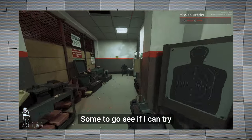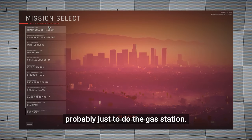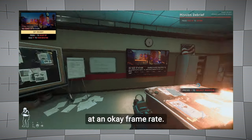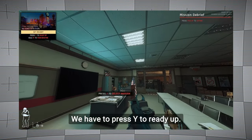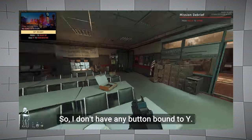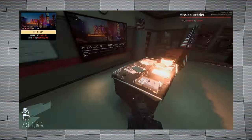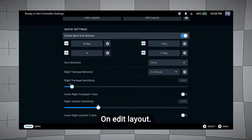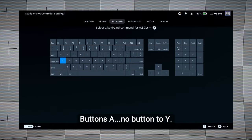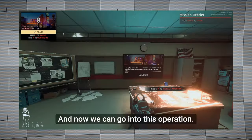I'm going to go see if I can try running a mission with this — nothing too hard, so I'm probably just going to do the gas station. I'm not too sure of my frame rate, but just based off my screen recording here, it seems to be running at an okay frame rate. And we've already run into issue number one: we have to press Y to ready up, and I don't have any button bound to Y. On the previous Ready or Not version, to ready up you'd have to walk into the carpet. I'm going to quickly bind A to Y in the layout.